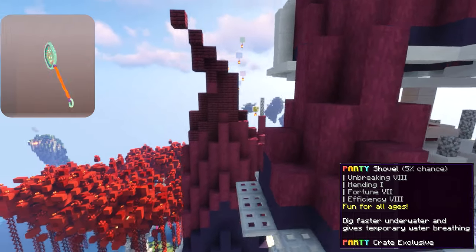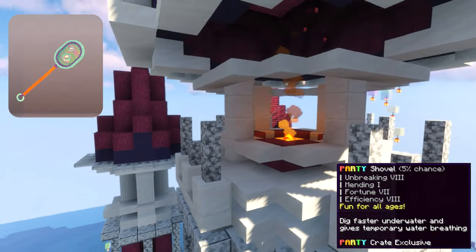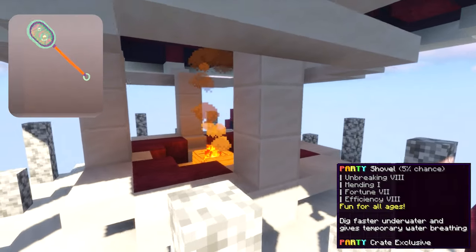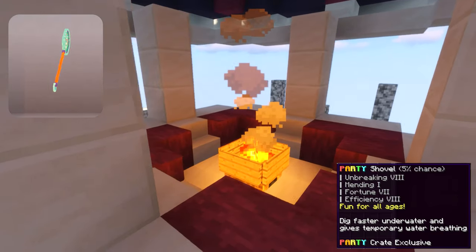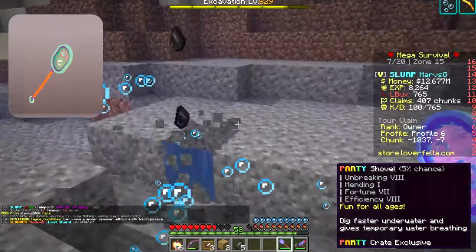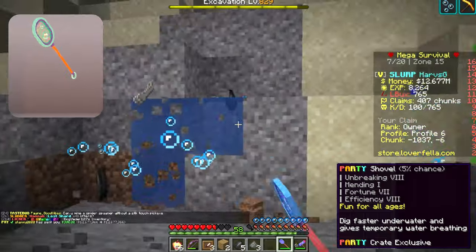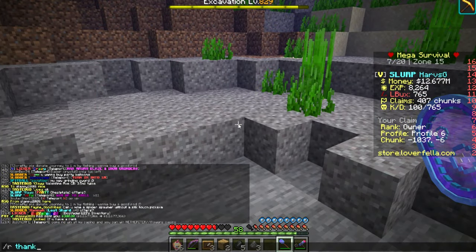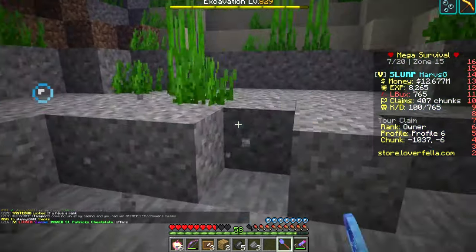The party shovel honestly looks incredible. It is basically a bubble blower stick, and the detail on the suds part is incredible. Its special ability lets you dig faster underwater, almost like you're not affected by the water. I don't know how helpful that's going to be since not many people mine sand or gravel underwater, but it's still going to be helpful for those who do, and the skin is very nice.